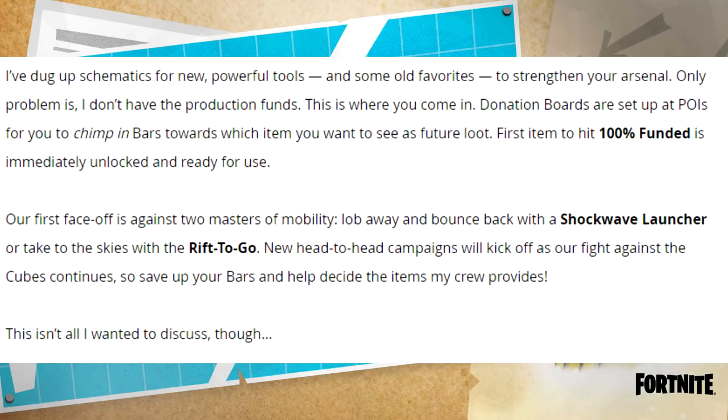Our first face-off is against two masters of mobility: lob away and bounce back with the shockwave launcher, or take to the skies with the rift-to-go. New head-to-head campaigns will kick off as our fight against the cubes continues, so save up your bars and help decide the items my crew provides.